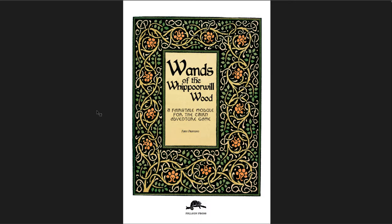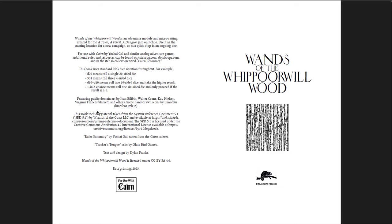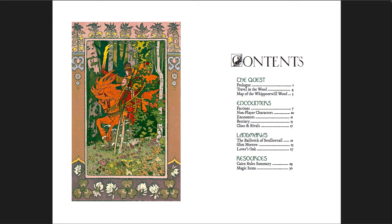The last of these is, I think, my favorite — and it's the most complex. It's Wands of the Whippoorwill Wood, which is explicitly a fairy tale module. The art throughout is public domain art, but it's really well done and draws you into the flavor and tone. It reminds me of something from Rackham Vale. The art isn't exactly what's being described, but it certainly gives you the tone — very appropriate to the whole book. The writing, font choices, and layout fit the look of the old fairy books by Andrew Lang, and that works really well.